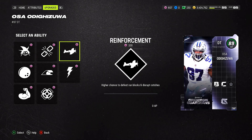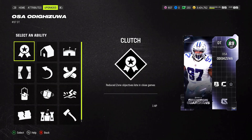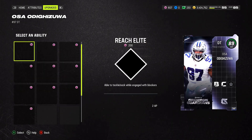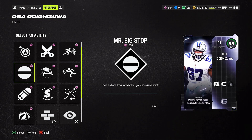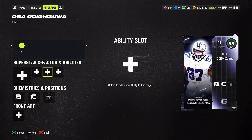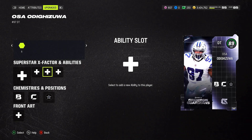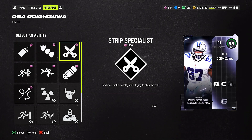Going over Osa Odighizuwa's X-factors and abilities: he gets Fear Monger, Unstoppable Force, Reinforcement, Blitz Relentless, Run Stuffer, Momentum Shift, Selfless. First-tier abilities include Clutch, Homer, Indoor Baller, Persistent, Comeback Closer, Recuperation, Spinner, Swim Club, Lumberjack, Stonewall, and Ripper. Second-tier includes Reach Elite, Strip Specialist, Goal Line Stuff, Run Stopper, Adrenaline Rush, Mr. Big Stop, Extra Credit, Instant Rebate, Unpredictable, and Deflator. Also: Bogo, Defensive Rally, Strip Specialist, Extra Credit, Run Stopper, Goal Line Stuff, and Unpredictable.